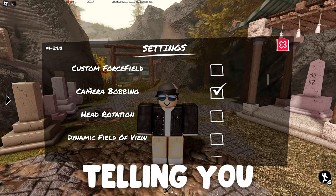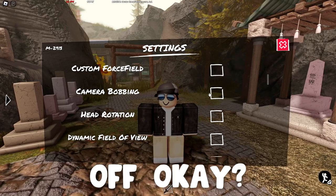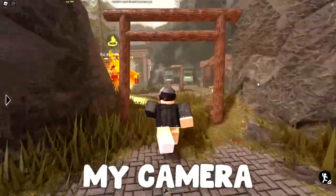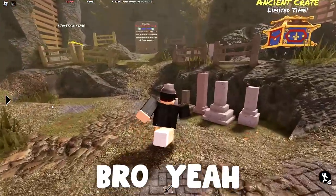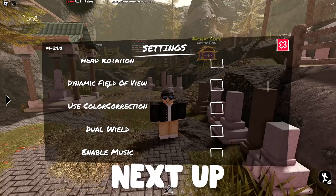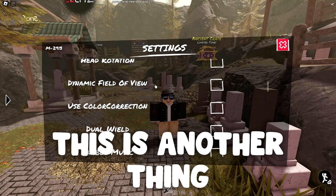Next up is the camera bobbing setting, and I'm telling you right now — just turn it off. Look how much my camera shakes and how fast it moves. I feel like I'm in an earthquake. Do yourself a favor and leave this off.